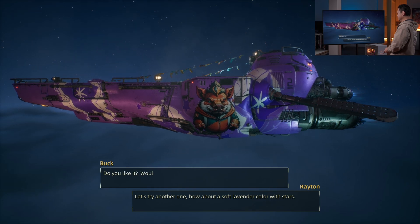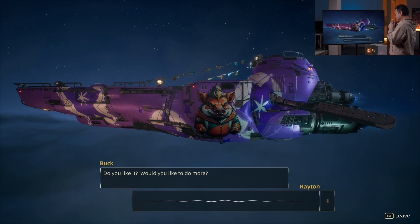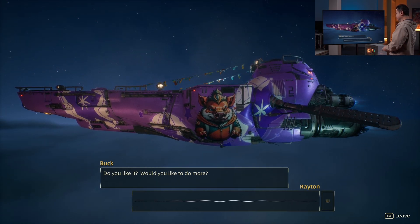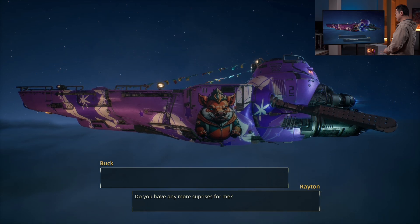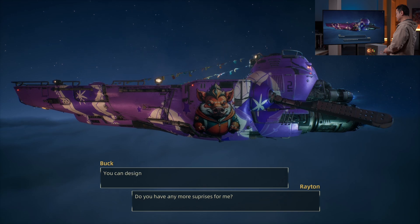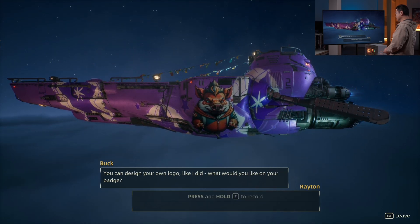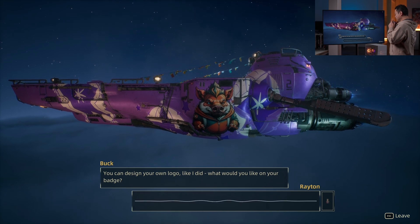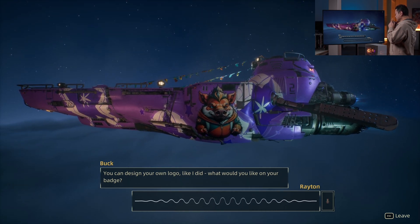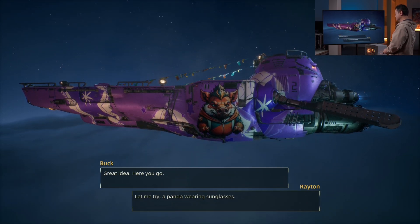Do you like it? Would you like to do more? Do you have any more surprises for me? Of course — check out this lightning pig sticker. You can design your own logo like I did. What would you like on your badge? Let me try — a panda wearing sunglasses? Great idea, here you go.